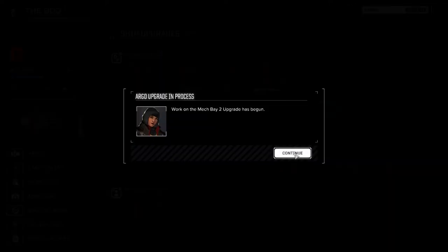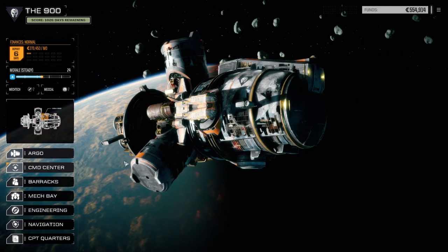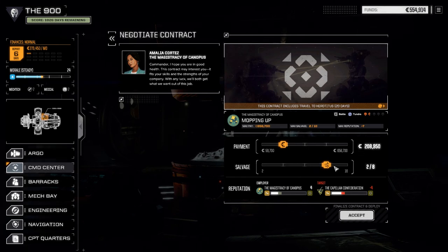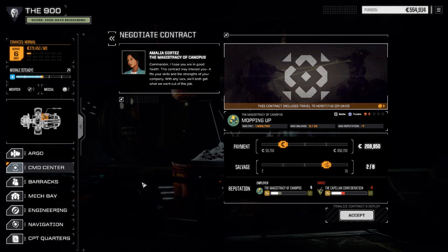Plus three tech points will really help out. Looking at the contracts, we've cleared out all the ones down here and picked up a couple of other contracts. We're going to travel there and take the mopping up one — it should be easier at one and a half skulls and we might get better salvage. We'll negotiate the contract, go for two of eight, take the cash so at the beginning of the month we should have enough to make our financial report. Then we can figure out what to do from there, so let's accept the contract and head on our way.